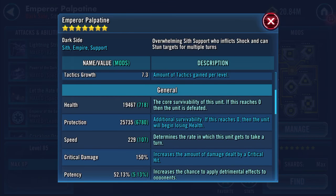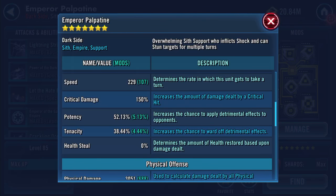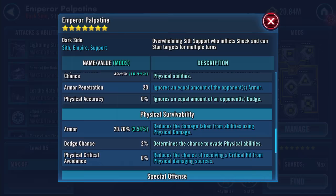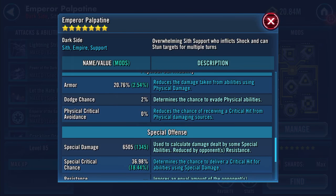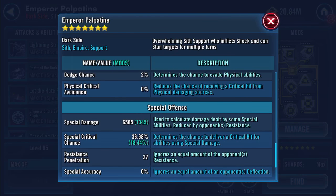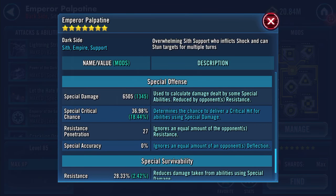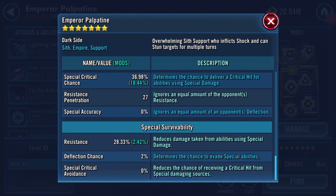Emperor Palpatine's current stats: physical damage 2861, special damage 6179, resistance penetration 27, resistance 22.49%. After equipping: physical damage is now 3051, he's also got armor penetration of 20, special damage is now 6505, resistance penetration is still 27, and resistance is now 28.33%.